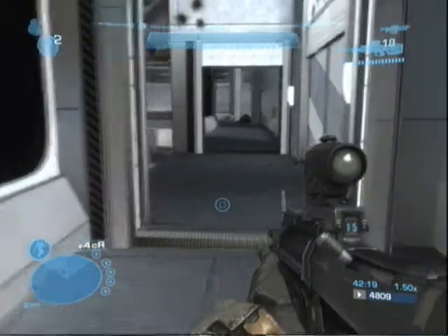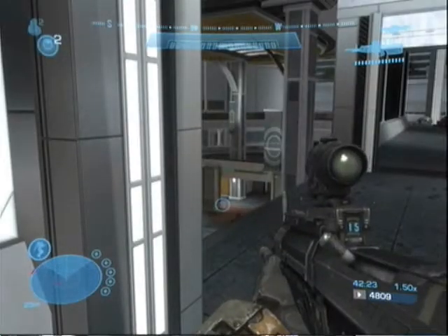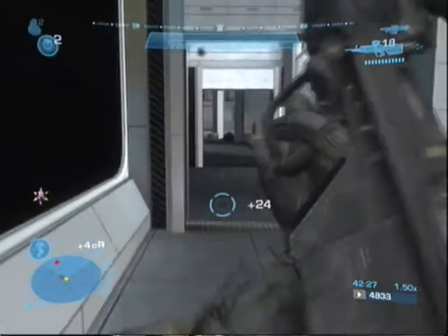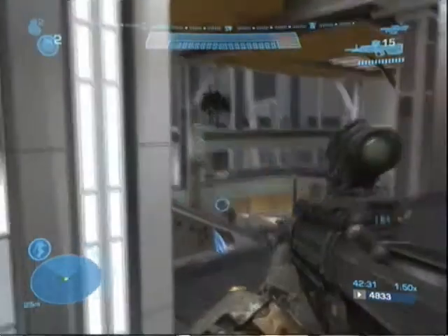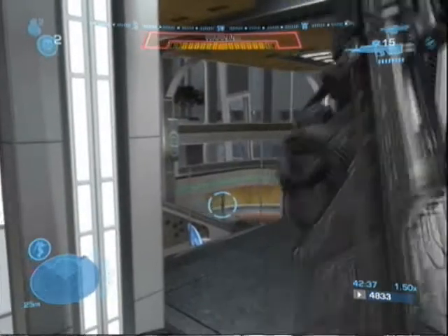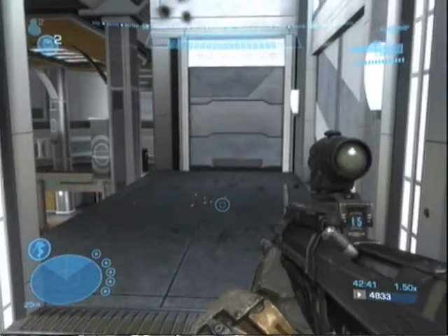Once you get inside, there will be a few grunts and jackals, but your main concern is going to be more brutes — bastards won't leave you alone. Most of them are just normal brutes, nothing too serious. I think there's a fuel rod cannon brute in the back of this room.